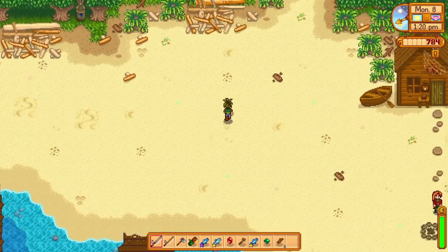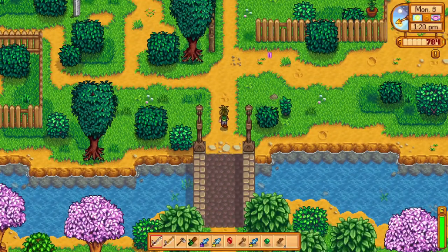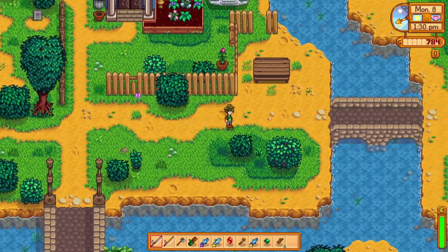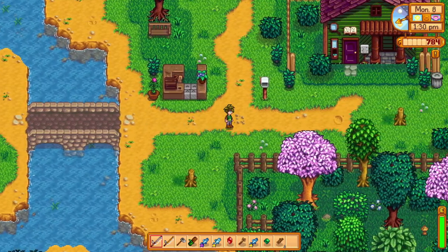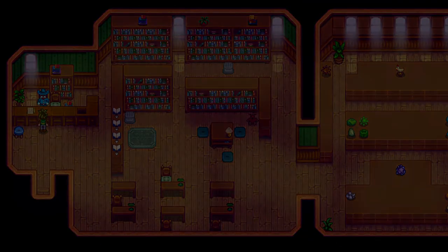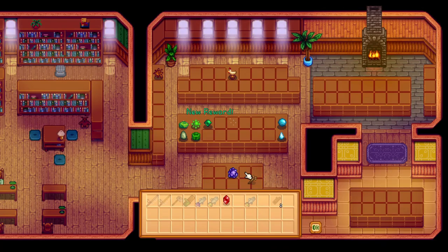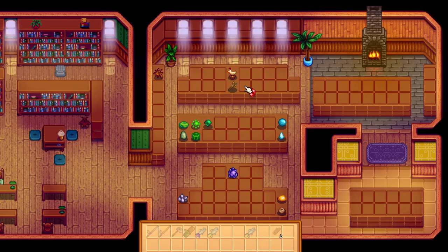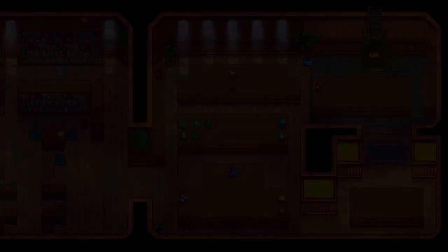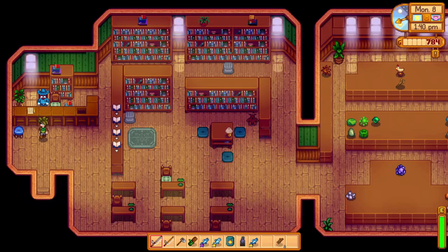Now we need to know where Pam is. Let's go to Gunther — dropping things off with Gunther is very important. We need the sewer key as fast as possible because Krobus sells mixed seeds; it's a really good source of mixed seeds but you need the sewer key, so getting things for the museum is actually really important. Double rewards — let's go! We got one star fruit seed and a standing geode thing. Thanks Gunther!